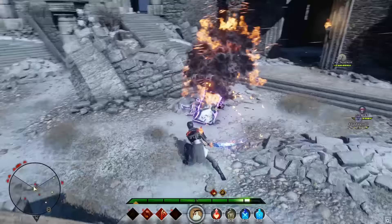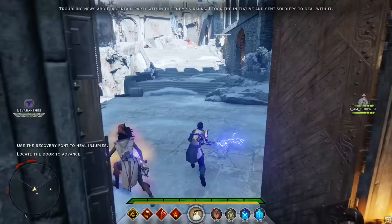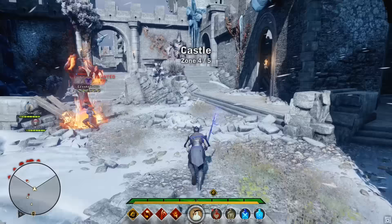Guard also scales with health, and since enemies now have a huge health pool, their guard is equally tough. Barriers are also tougher to cut through since there's an increased number of spellbinders and mages on the field, and they appear more often. And lastly, the biggest change of all: the faction enemies have been shuffled around.